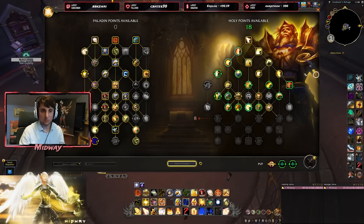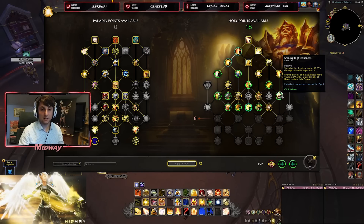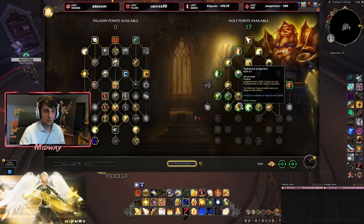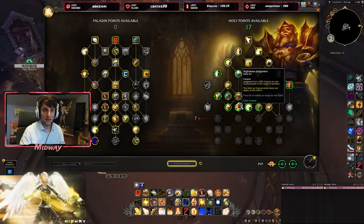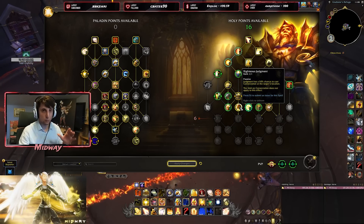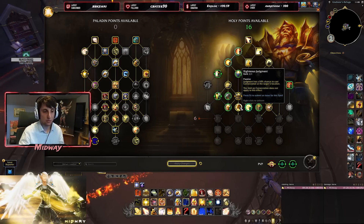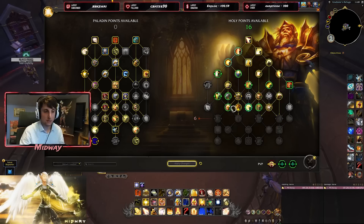Holy Shock and Judgment have increased critical strike chance — pretty much mandatory. Then there is a talent where Shield of the Righteous deals increased damage to the primary target, and every five Shields of the Righteous, you get a free Word of Glory or Light of Dawn. Let's pick it for the sake of testing. And Judgment has a 50% chance to cast a Consecration at the target's location, which does not apply to the normal Consecration limit. So you might be able to have two different Consecrations active at once, pretty much doubling your Consecration damage.